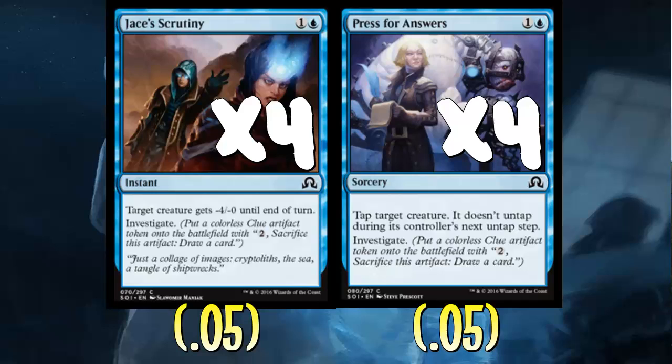We want to play defensively. We have a couple of things in blue in this format that generate clues — they're low on the curve, they're defensive, absolutely perfect for this kind of deck. We're going to play four copies of Jace's Scrutiny and four copies of Press for Answers. Jace's Scrutiny is basically a fog, same thing with Press for Answers. We have to play it as a sorcery, which is super lame, but I like that it generates the clue. We can just tap their best creature down for their upcoming attack step on their next turn and we won't have to worry about taking a huge hit. With Jace's Scrutiny we can play as an instant and basically not take damage from one of their bigger creatures and generate the clue.